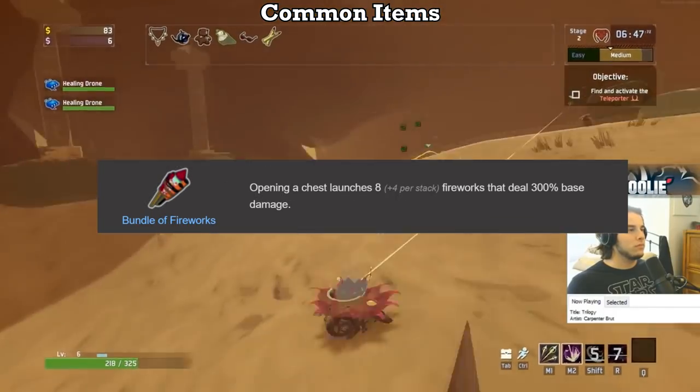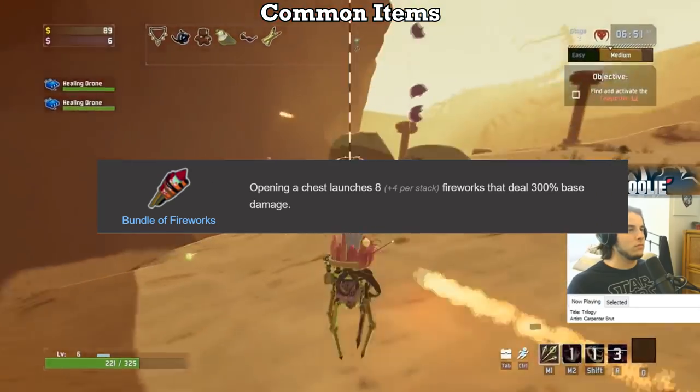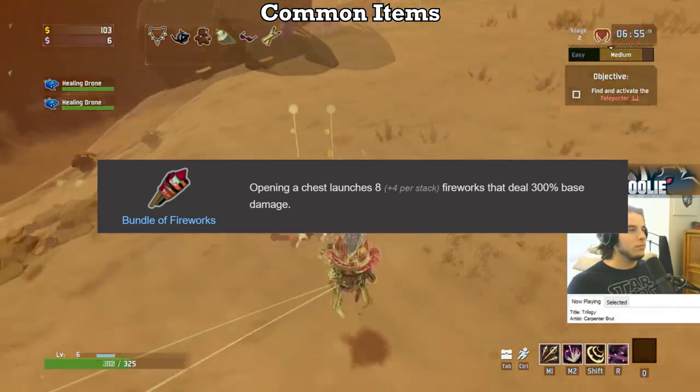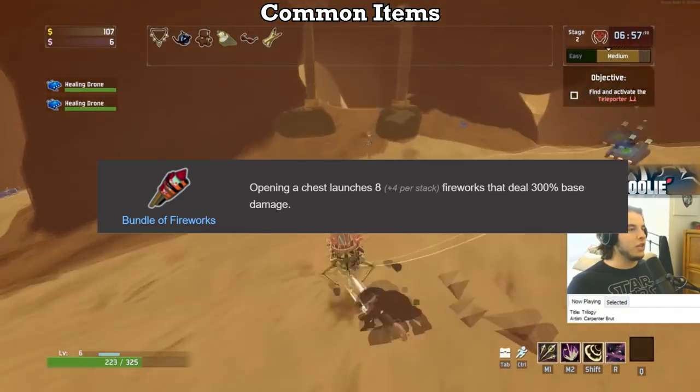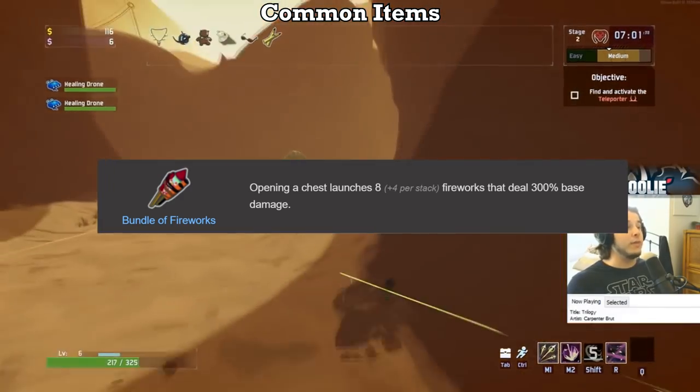The Fireworks also get a C. Yes, you can print them and cheese the entire map by opening a single barrel, but that requires a lot of other on-hit items to function and is really just a cheese tactic. Realistically, they help you do some random damage to a random enemy and require interacting with an item to proc it, so I'll give it a C.